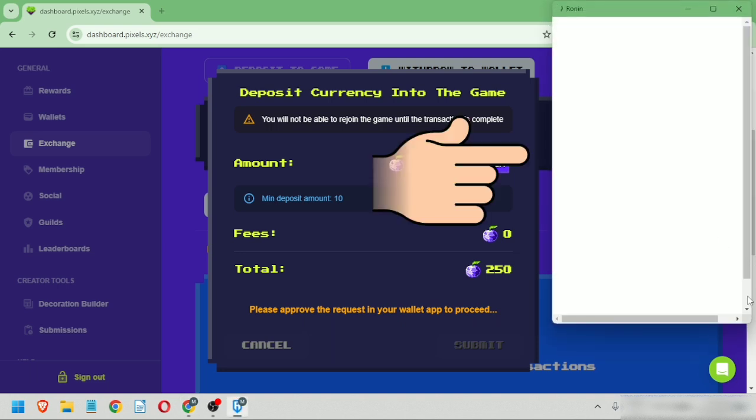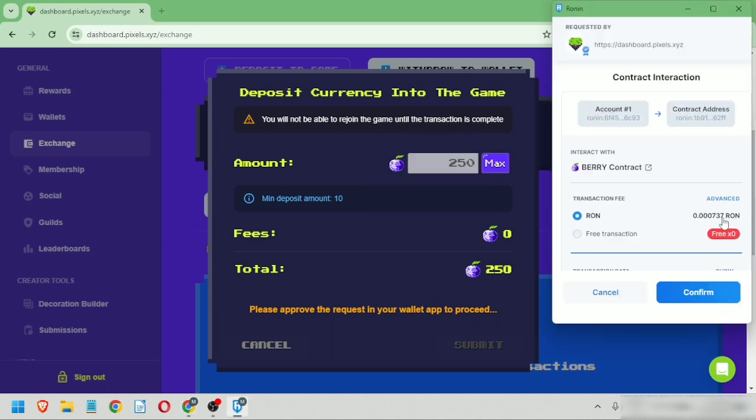Your wallet will pop up because you have to confirm the transaction. You need some Ron in your wallet to cover the fees. Confirm and wait.